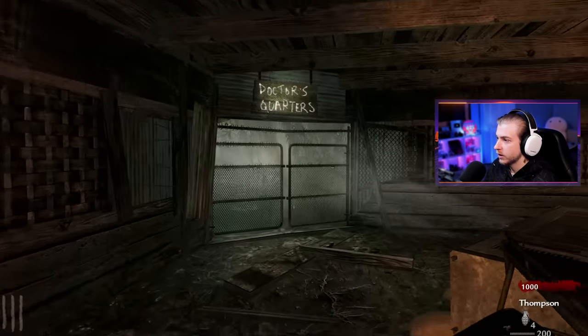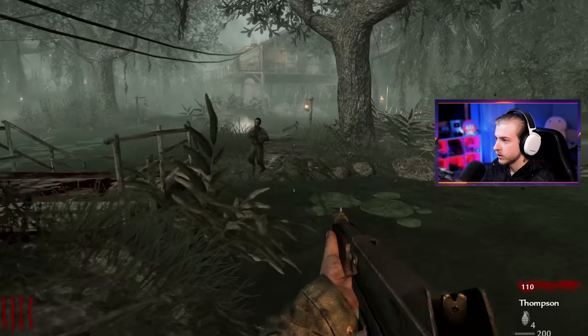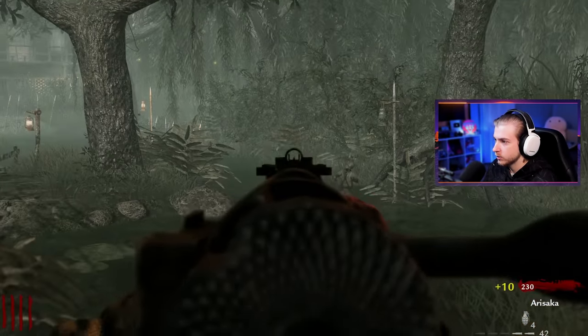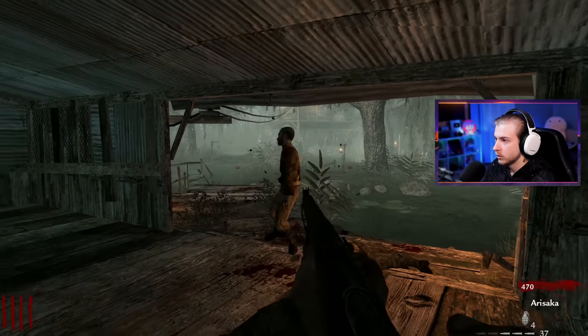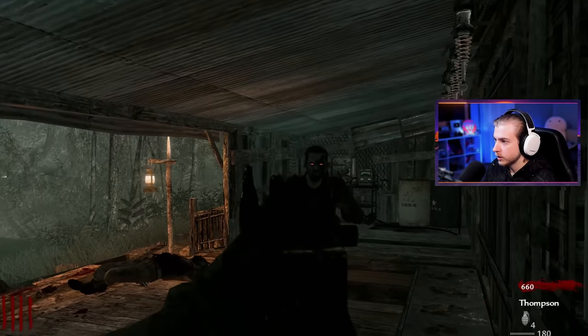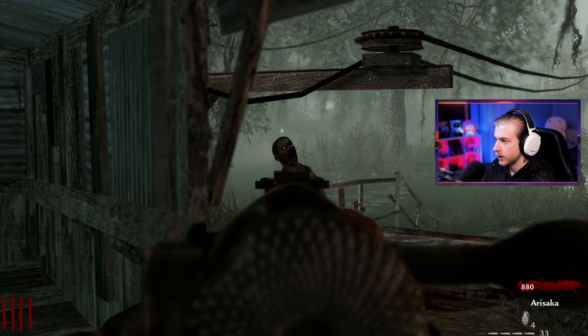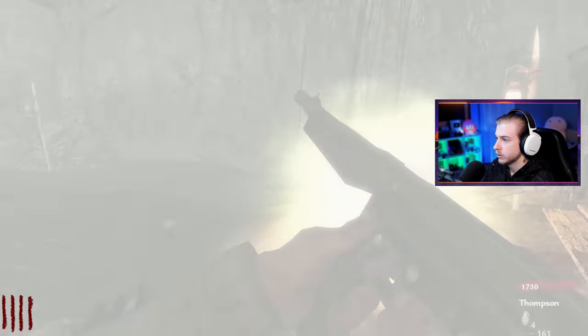All right, let's start moving on. Let's go to doctor's quarters first. We don't have enough to open the door yet — we're going to have to get some money up. Maybe it's better that we keep it closed because zombies won't spawn behind us while it's closed. Then we can just farm points here. Missing a shot with this thing is like a death sentence for me. Let's get some ammo on this — I need to get rid of this sniper.